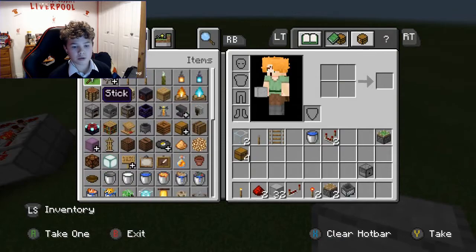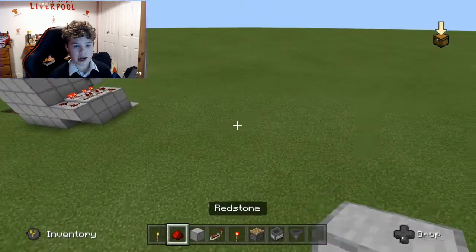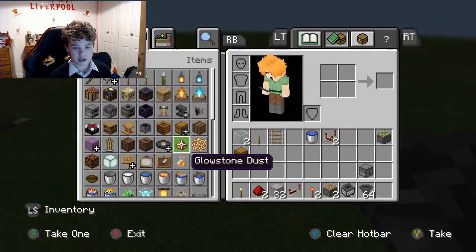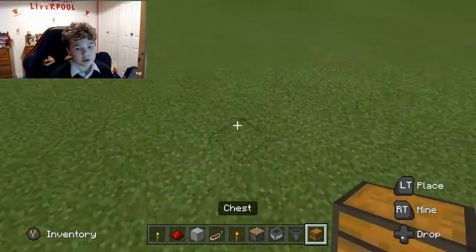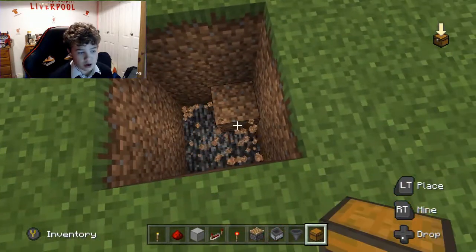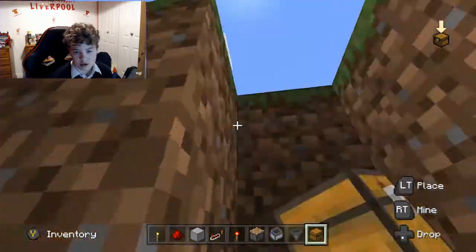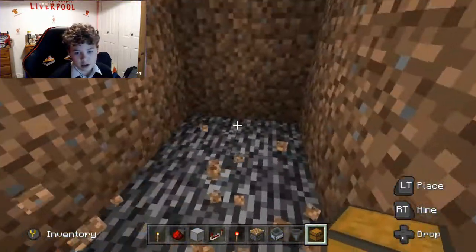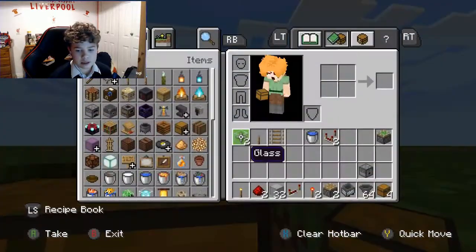First of all, grab your hoppers and your chest. Start off with the storage system — the one I'm building is tiny, but you can extend this as much as you want.